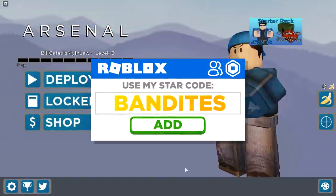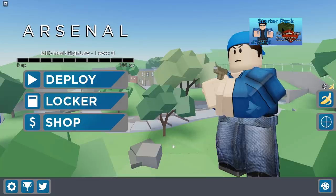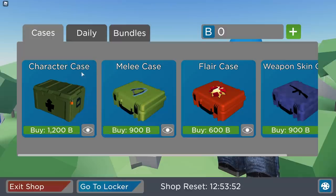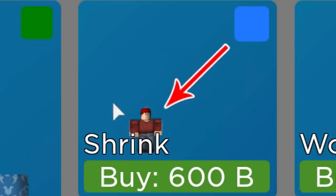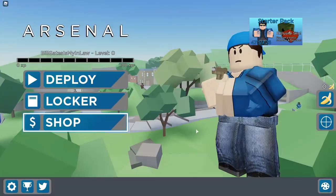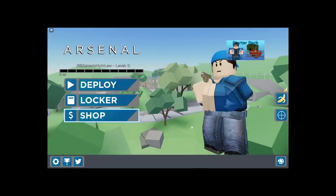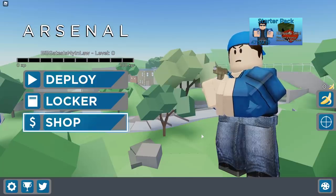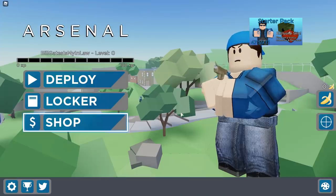In today's Arsenal video I'm going to teach you how to get filthy rich in Roblox Arsenal. You need money to get stuff like character cases, melee cases, and items in the daily shop like Shrink and Scuba. If you don't have money, you don't get those items.